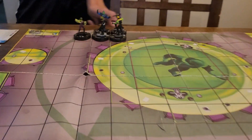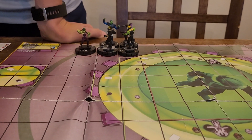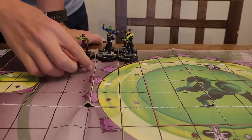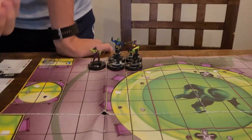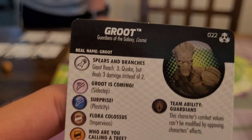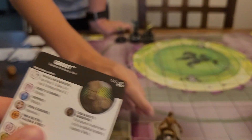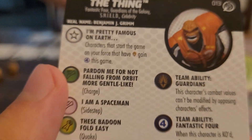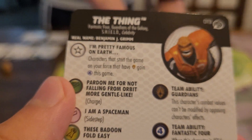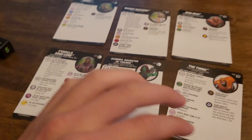Okay, he's very pushed up. I don't want to move all my people up just to get instantly attacked. What I might do — does Groot have Giant Reach? He does. He has Giant Reach 3 in Quake, but deals 3 damage instead of 2. That's pretty good. And The Thing, Ben Grimm, gives everybody the Fantastic Four team ability that has the Guardians team ability. Since this is a Guardians of the Galaxy theme team, the whole team has Guardians, so everybody will also have Fantastic Four.